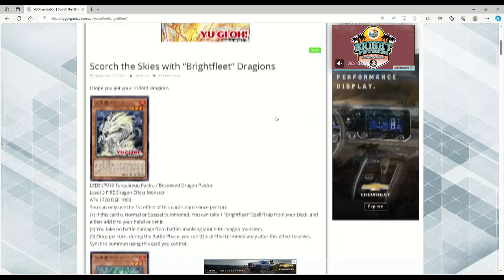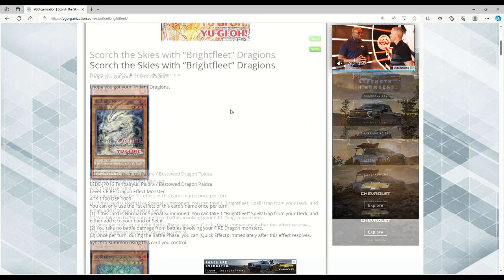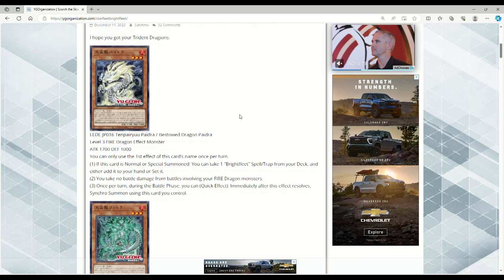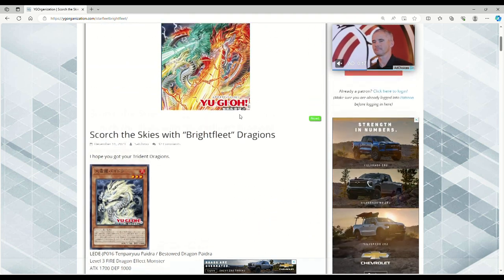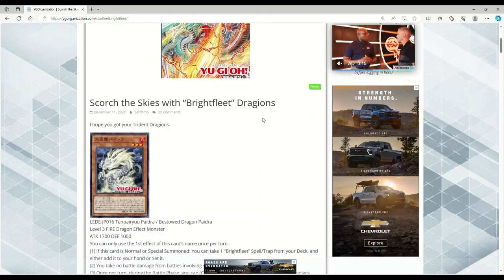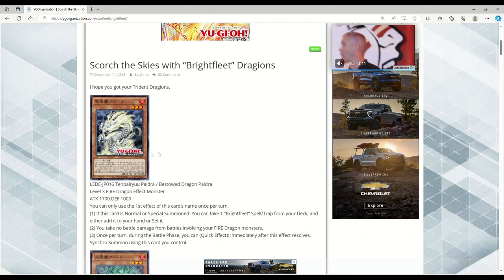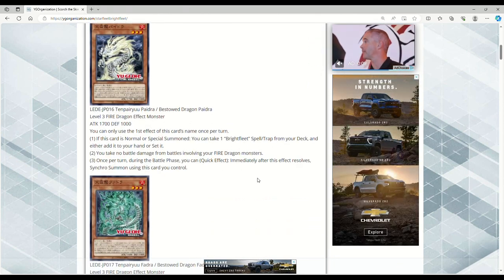As we climb even higher on the 1300 ladder, let's jump into it. These are meant to be like Mao Zhang tiles or whatever, but we're going with the name Bestowed Dragon. These come out of Legacy of Destruction — the set after Phantom Nightmare — so we're not getting these for a while.